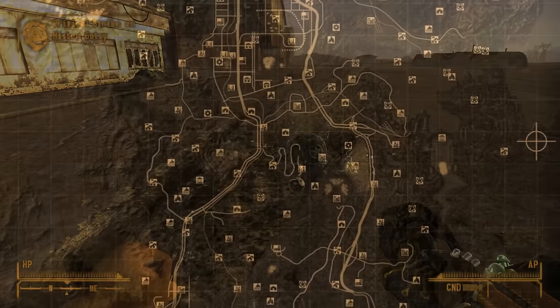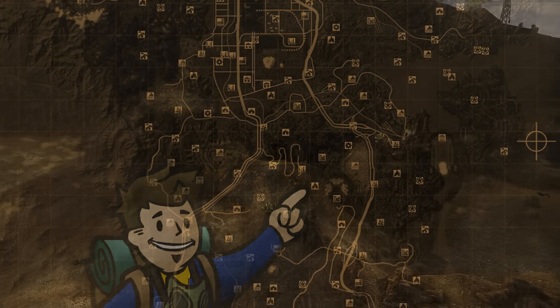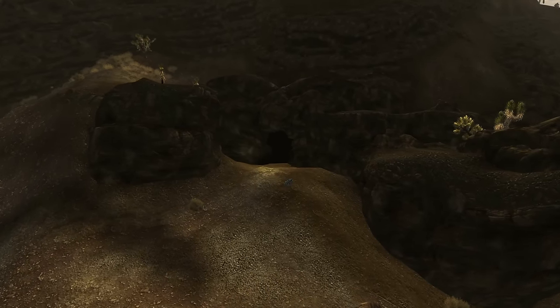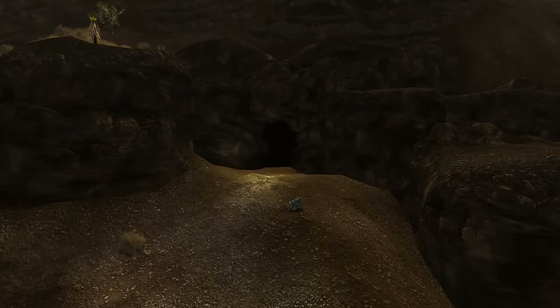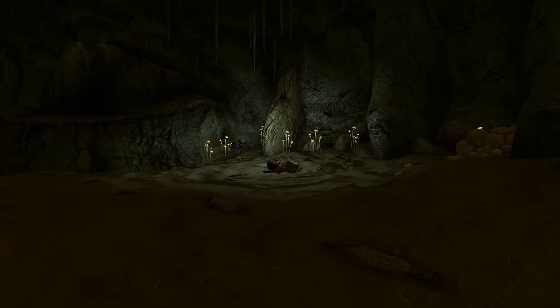Onto the location of the Paladin Toaster: just southeast of Black Mountain and northwest of Helios 1 is Black Rock Cave. Inside this cave is a simple layout, and you're looking for the corpse of a dead prospector. On their body is the unique Zap Glove, the Paladin Toaster. Be wary that there are nightkin prowling in this cave.